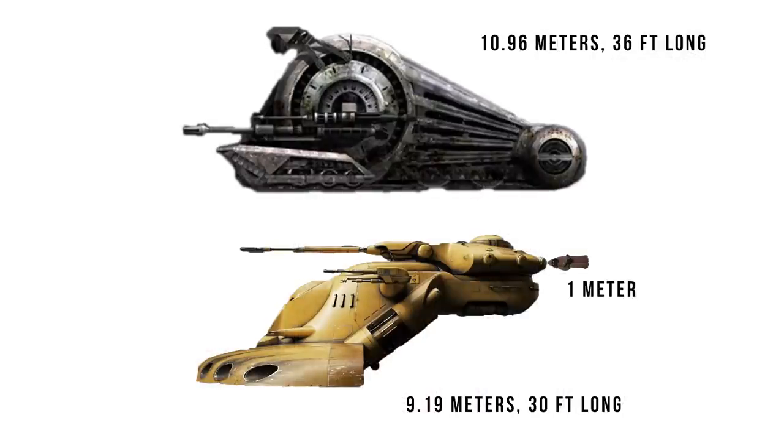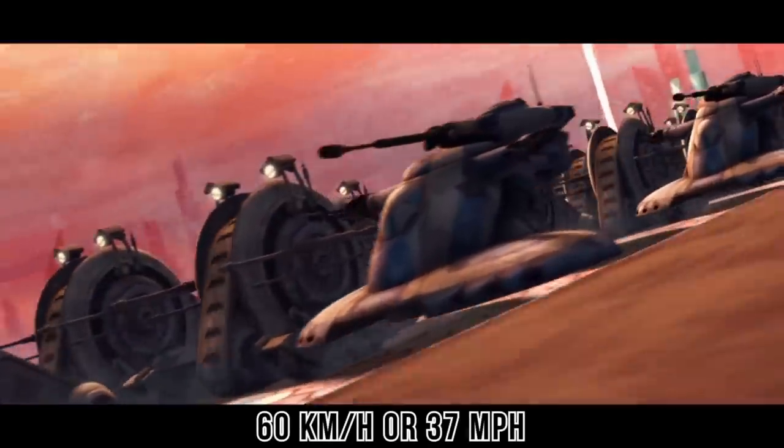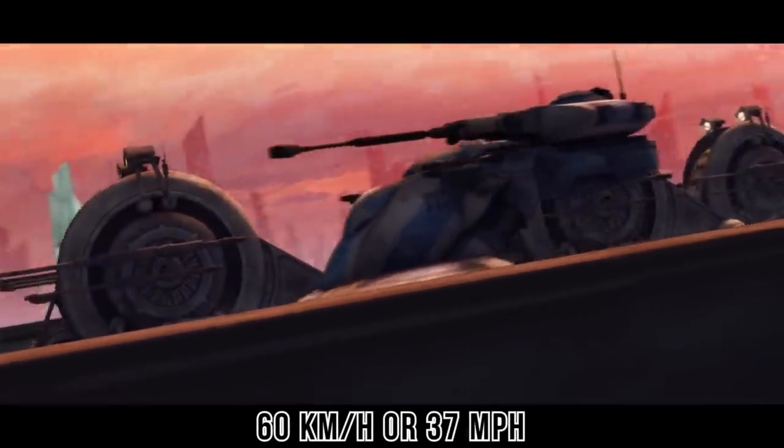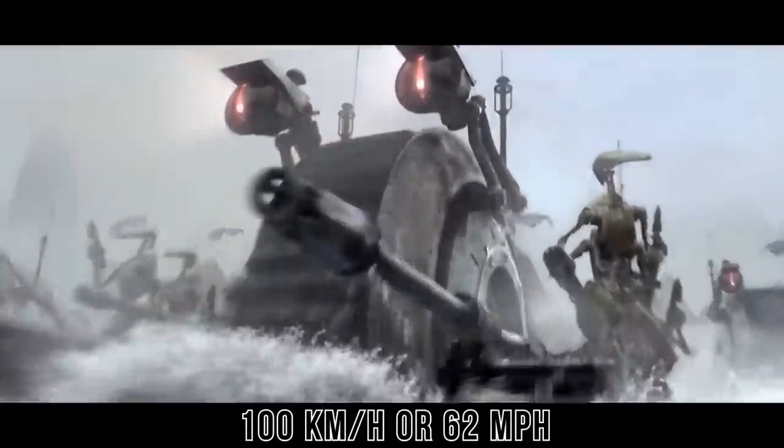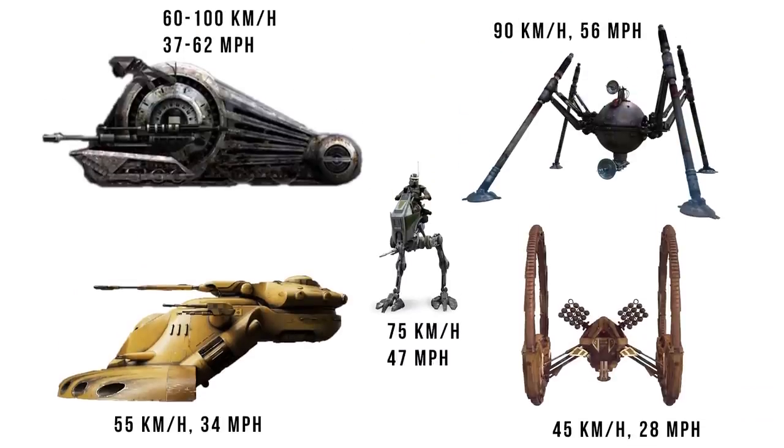But despite this size and use of treads instead of repulsors, it still gets up to a great top speed. Standard models have a top speed of 60 kilometers per hour or 37 miles per hour, but some variants can reach 100 kilometers per hour or 62 miles per hour. This made even the base model faster than the AAT, and the variant is quicker than even the AT-RT.